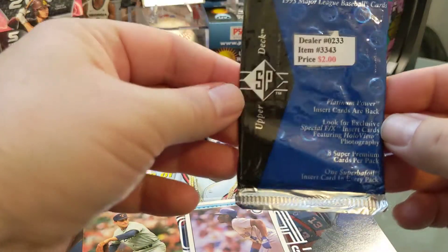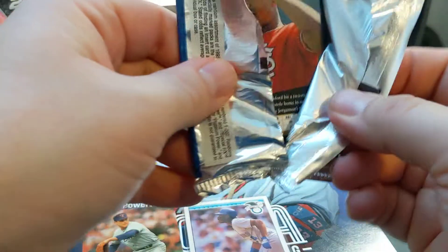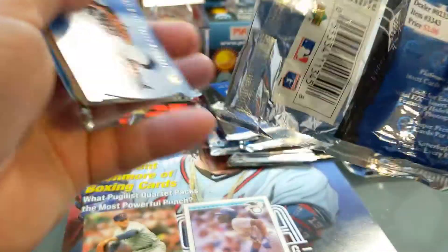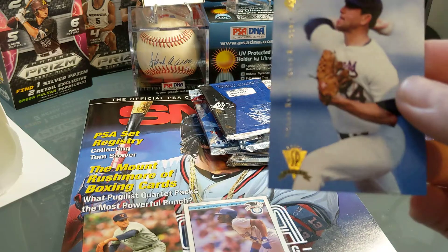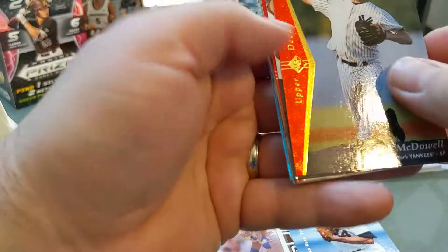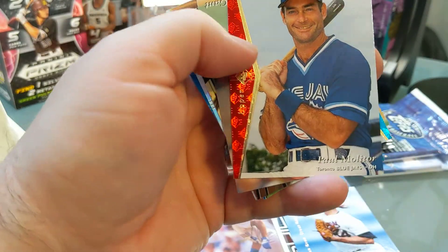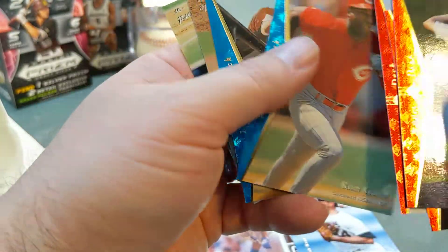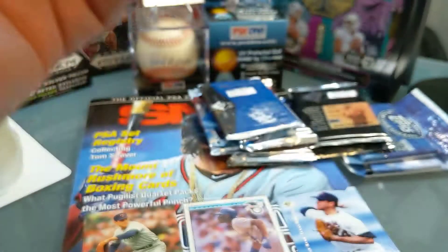The next ones to open up are the 95 SP. I didn't really research what rookies to get in these packs. Again, I know this one cost two dollars — that's probably too expensive. But that's actually a pretty nice card right there, a little cut-out of Nolan Ryan. So our second Nolan Ryan of the day — a nice little SP. We got a red border Jack McDowell, Paul Molitor hall of famer, Ronnie Gant, and the last two cards Denny Neagle and Ray Lankford. Nice looking cards though — I really like that Nolan Ryan a lot.